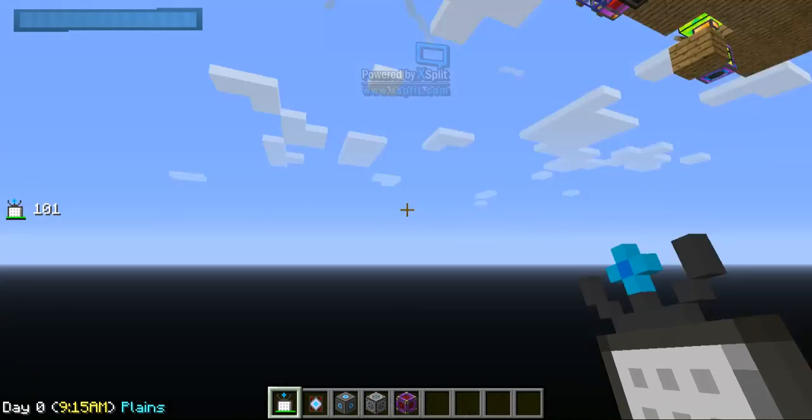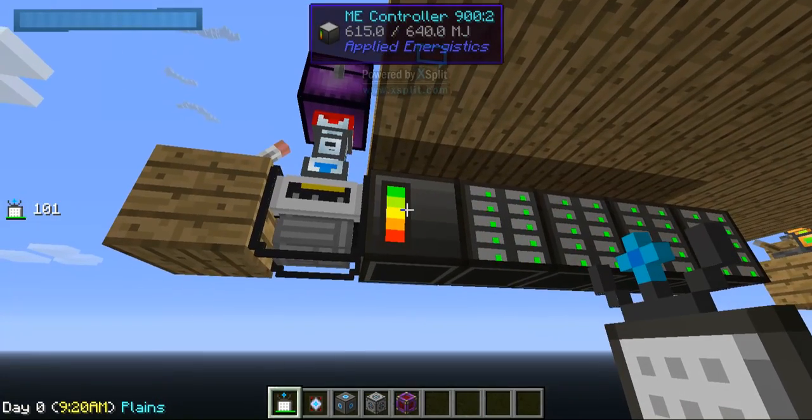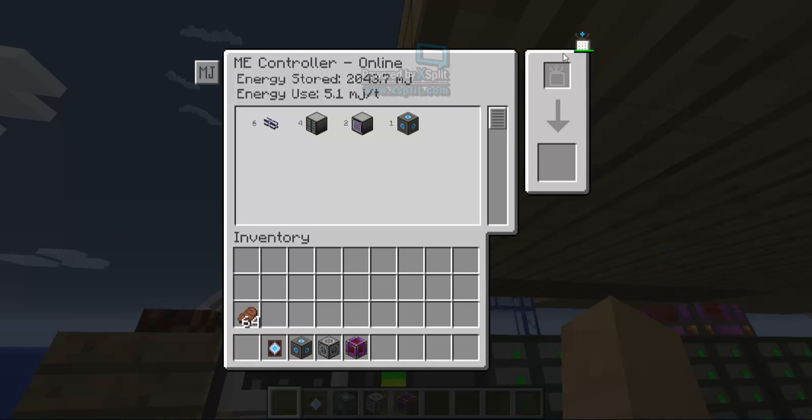You are going to go to your ME controller. Take the ME Wireless Access Terminal, put it right in there, and it should pop out pretty much immediately.